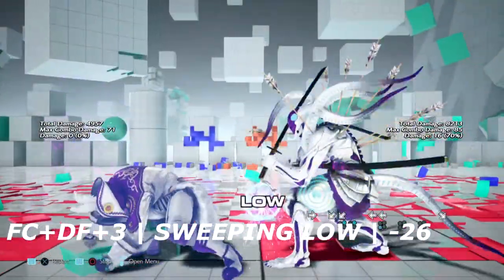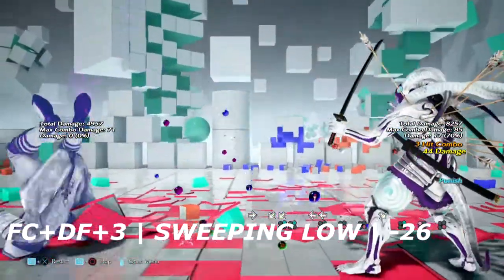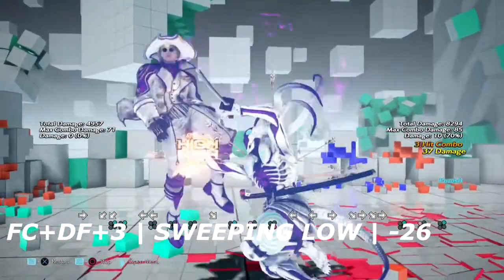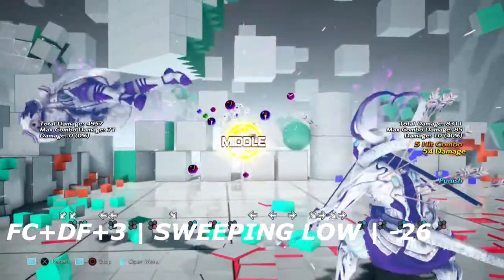Last but not least in the launch punishable section, we have full crouch down 4-3, a massive sweeping low that does knock down on hit. It is negative 26, allowing you to get a wall rising 2-1 or up 4-3.